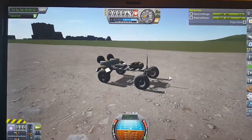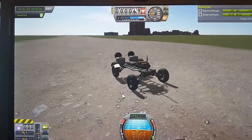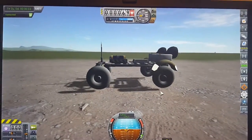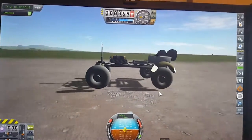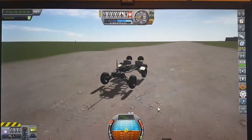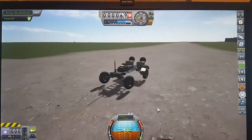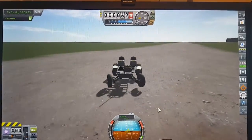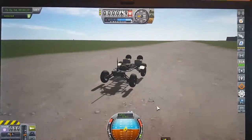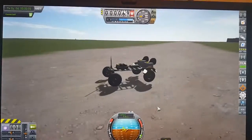The Pack Rat rover did work — you just have to remember to take off the brakes. It's the only rover that will work in the game. I've got full control over it, but no other rover I build do I have any control over. Hopefully you guys can help.